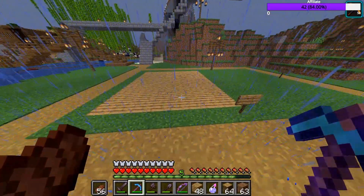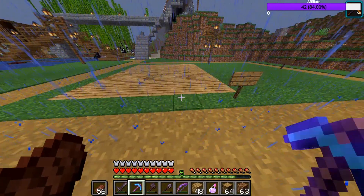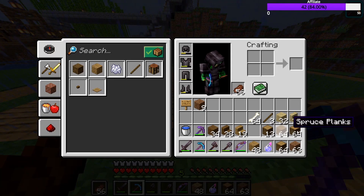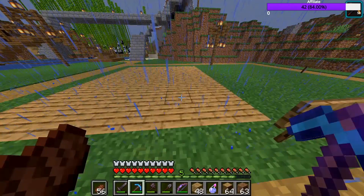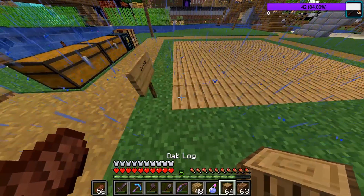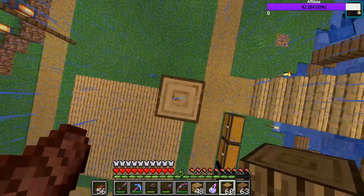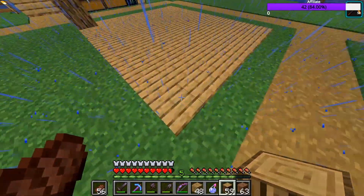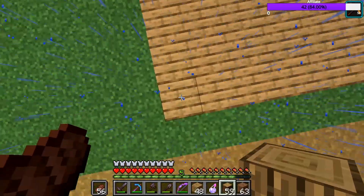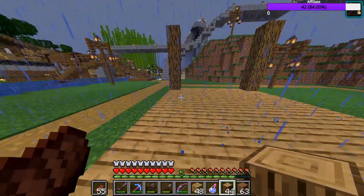Alright, there we go — now we have this area filled in. We can go ahead and start building up the walls. For the walls, I want to build out of oak planks. We're going to go ahead and build up 5 blocks. Now that we are up 5, we're going to go in this corner and do that in every corner. Alright, so now we've done that, we're going to continue that in every corner.